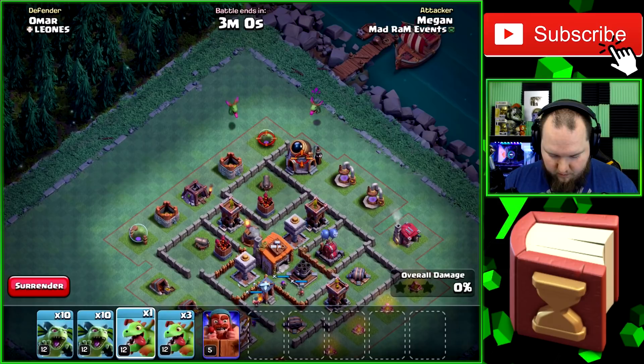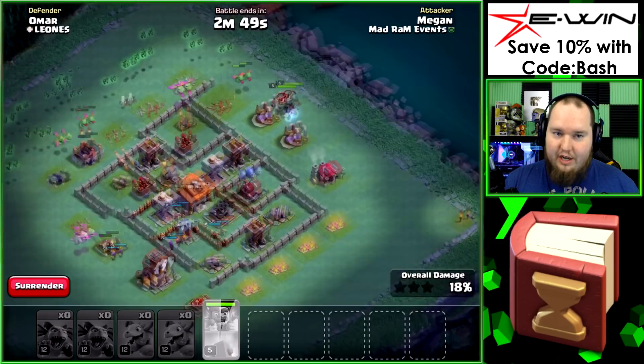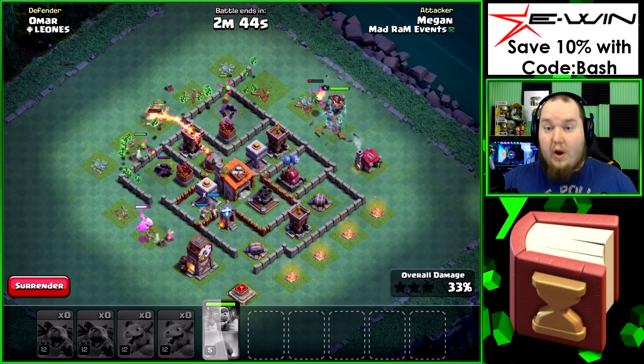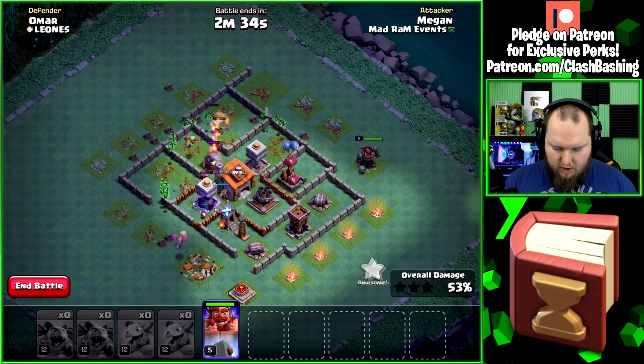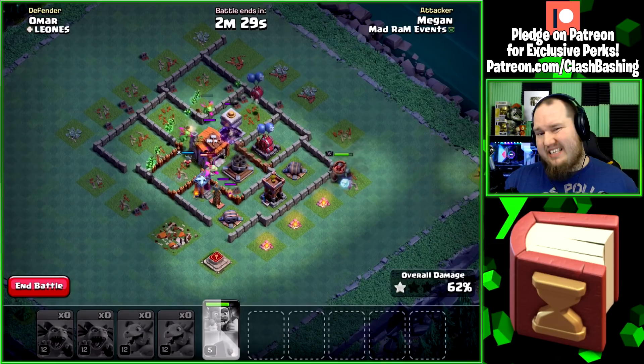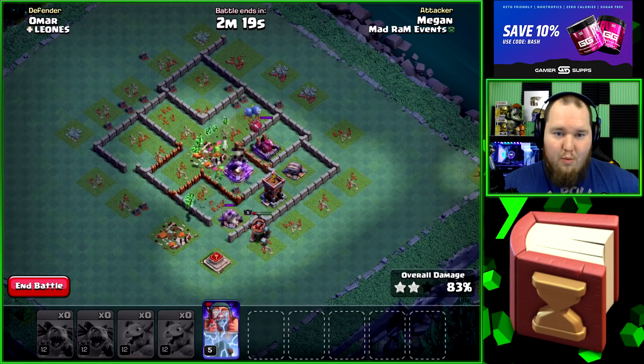We'll get a one star and then I'm going to try to find a base where I can snipe out the Town Hall on the regular village, so I'm not hitting a full attack and wasting loot. I'll try to snipe the Town Hall that way. On builder base, one day we might play it but it's not something I'm super interested in right now — home village has my heart completely.